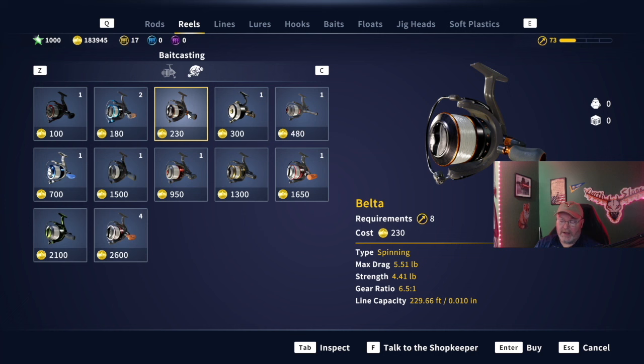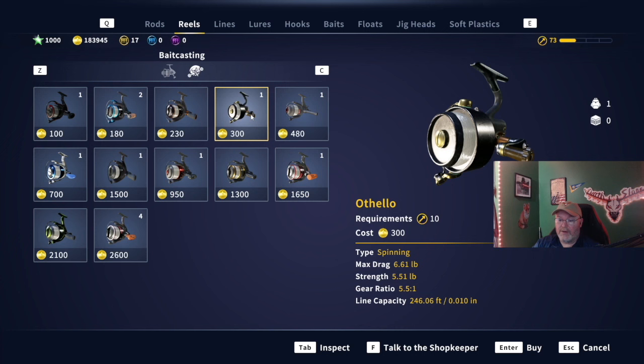Our next one is responsible for three challenges as well, and it's called the Othello - Max Drag of 6.61. That will get you Northern Pike Challenge one, Eel Challenge two, and Xander Challenge two. So the Othello will get you three fish. Try to get up there to get that one. You could probably do it on the Tyro if you don't want to fork out the money for the Othello, but be smaller rather than bigger - I know that sounds weird.